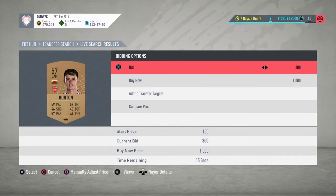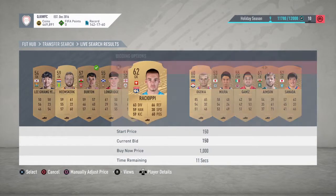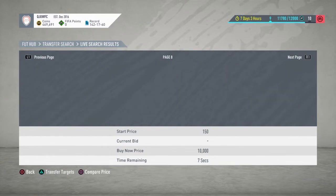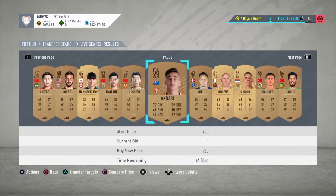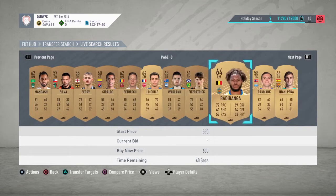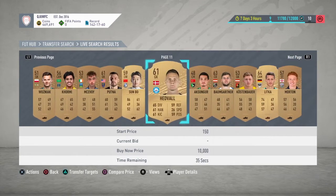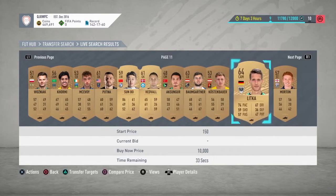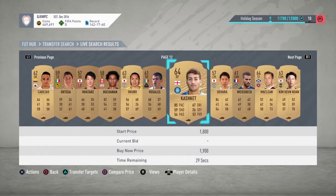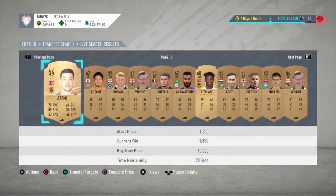For example, this Burton at 300 coins — list him for 350, that play will definitely sell. This guy is from the French Ligue 1 and will definitely sell as well. Let's go through a couple more pages and let the timers run out, then I'll show you guys how many players I actually got. The reason you set a 400-coin minimal buy now is so you don't only pick up players worth 200 coins. Let's go to page 20.